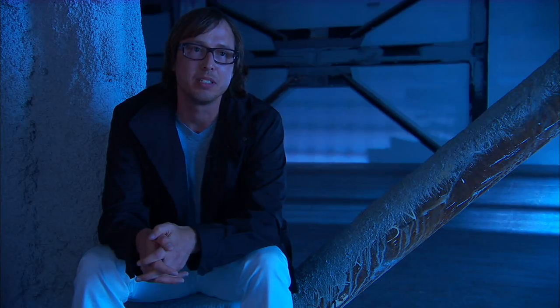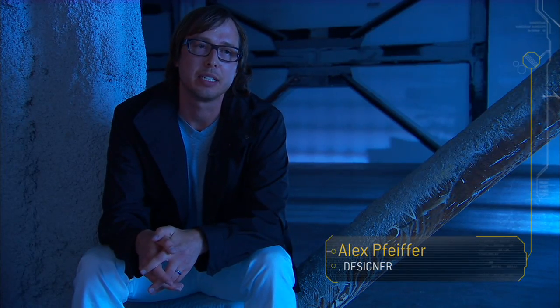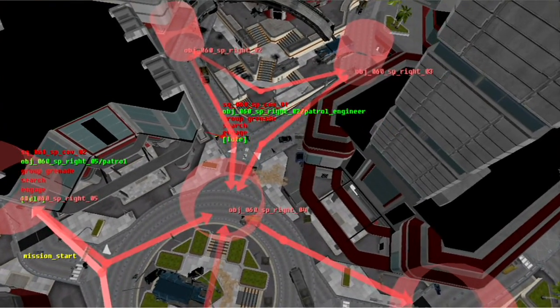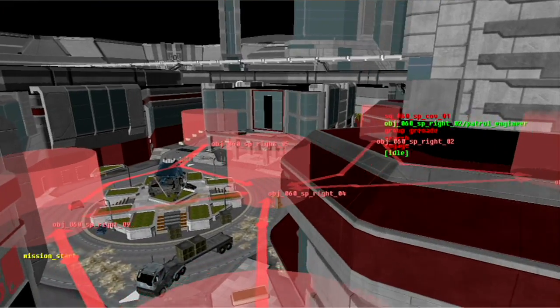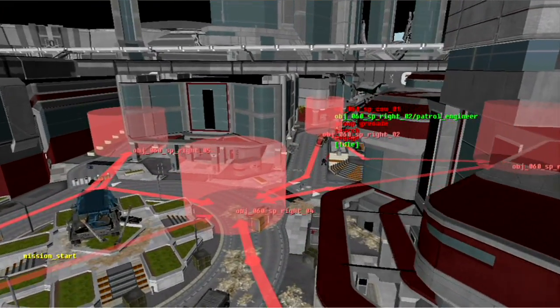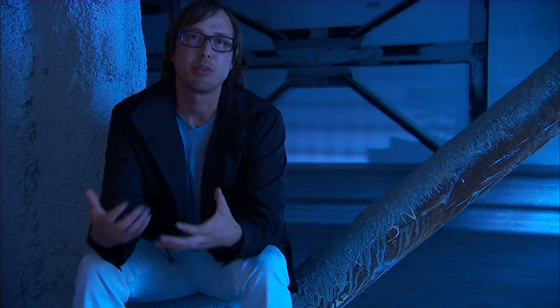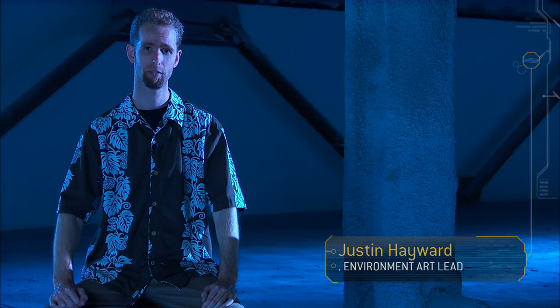We basically had to build very specific tech that would give the AI the right type of behavior. We had technology we called Squad Patrol. No matter where you were inside the hub, there would always be a certain amount of noise, a certain amount of enemy presence that we could ratchet up and ratchet down depending on what we needed it to do. We needed to have this dark, moody city without making it unplayable.